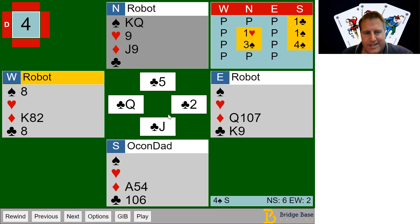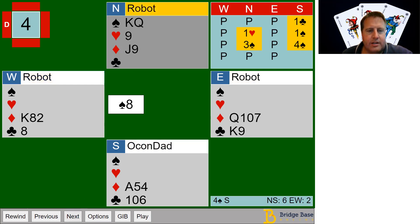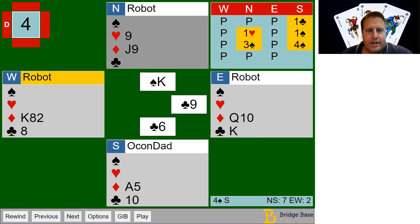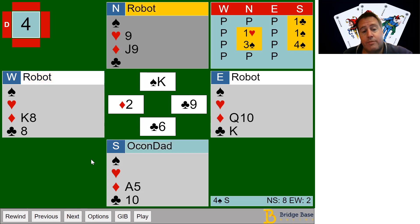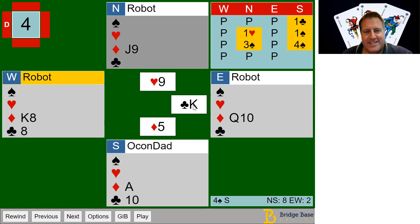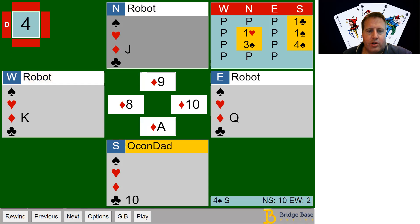I lead the jack of clubs, kind of hoping to get lucky in the club suit. I lead the spades — I'm trying to confuse them and figure out what they want to pitch. Now I play the heart and they've got to pitch again. That hand goes ahead and pitches the king of clubs, because they think they have to keep this one to keep the diamonds. So they pitched the club and I'm good to go.